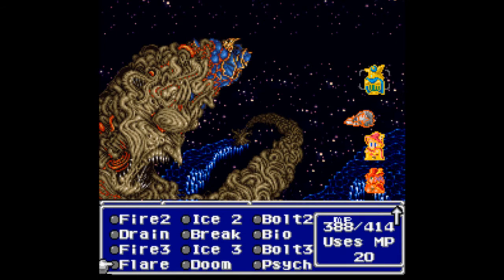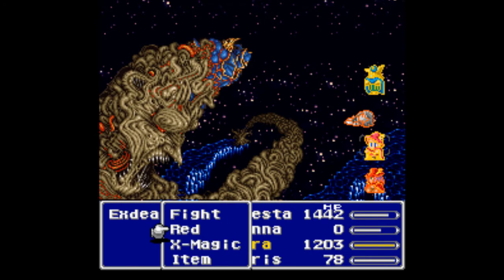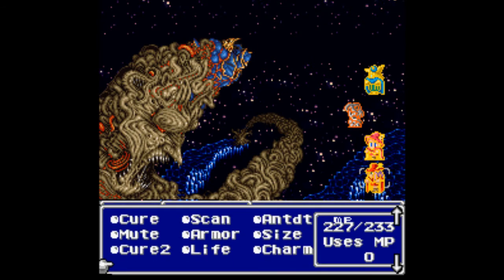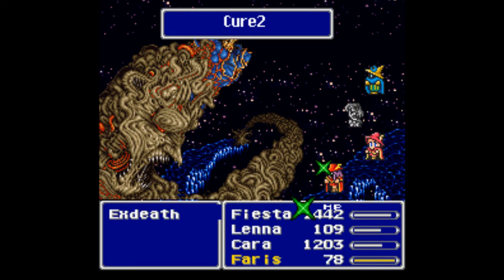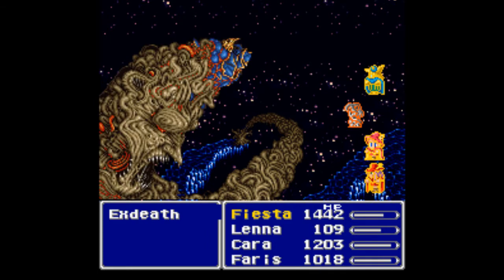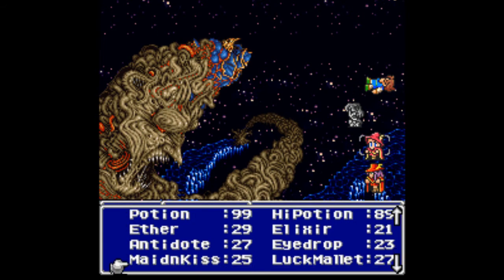The jobs I ended up getting are the four you see here: the black mage, the knight, and two red mages. I was doing two particular variants or restrictions. First, I was running the natural setup, which means you can't change job classes — whatever you get you have to stick with, so characters can't split time between jobs. Second, I was running classic, which means the only jobs I could get were from the original Final Fantasy: knight, black belt, thief, red mage, white mage, and black mage. I ended up drawing knight, black mage, and two red mages.